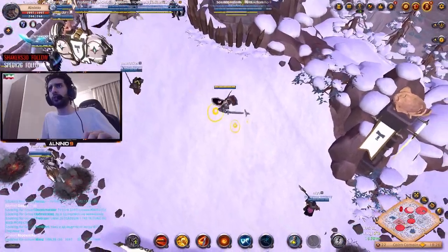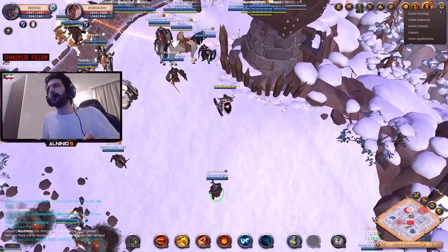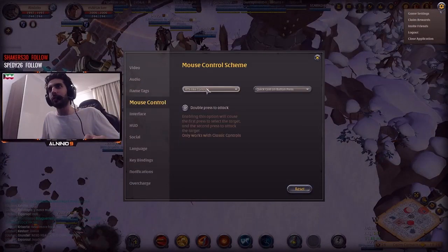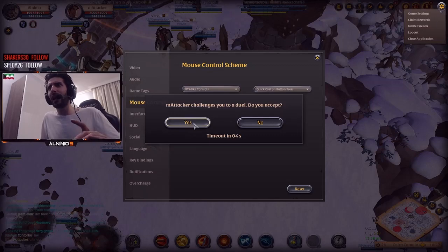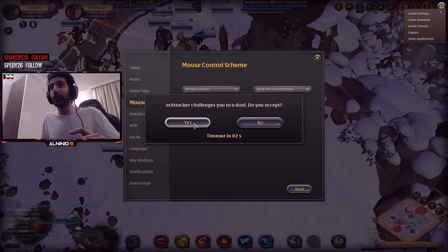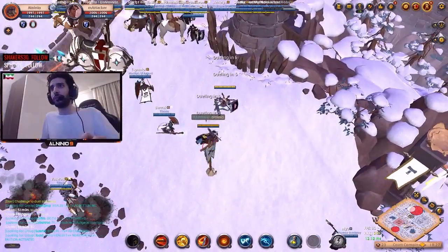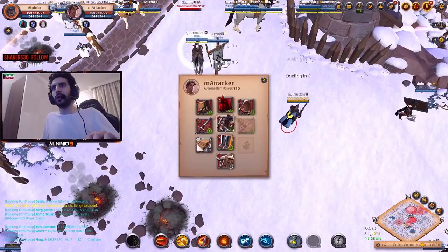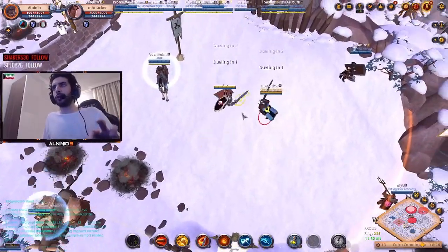Just like that. I'm going to go ahead and fight this guy to show you how this actually works. He's running Claymore, Mercerian Jacket, Expert Guardian Boots — so we just have to make sure we use our D and R properly here.